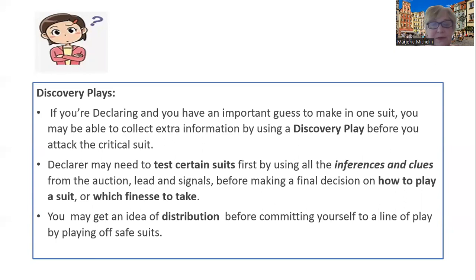Sometimes, if we get an idea of the distribution of a hand — the opponents have so many hearts, so many diamonds — before committing yourself to a certain line of play, if you can play some safe suits first to see about the distribution, it might help you play the hand later on. Now that I've confused you, let's make it clear.